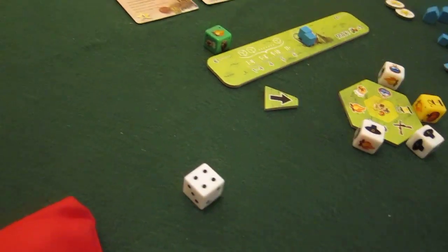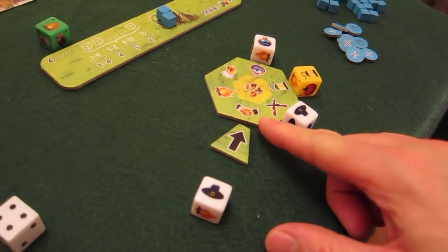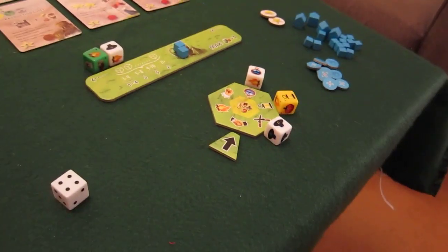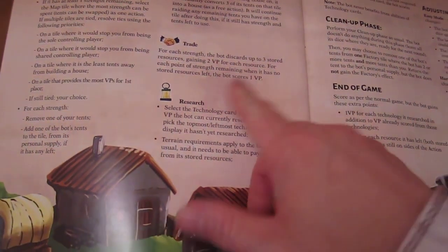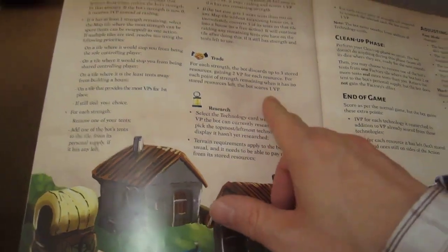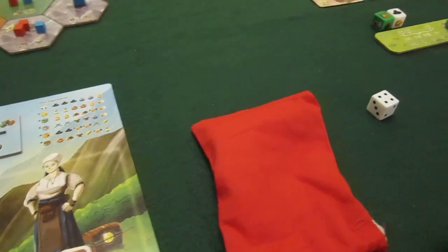Bot's last turn — he rolls a four again, landing on a trade action. But he has no goods to trade. According to the rules, for each strength point remaining he just gains a victory point from the supply. That is the end of the round. Marker goes across.